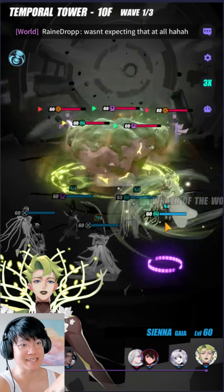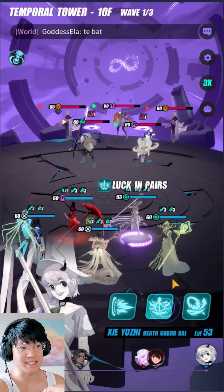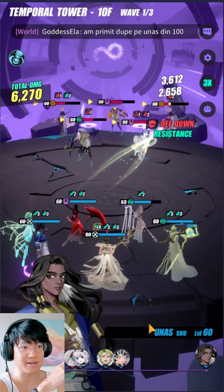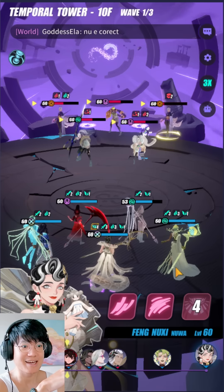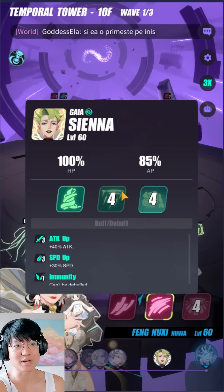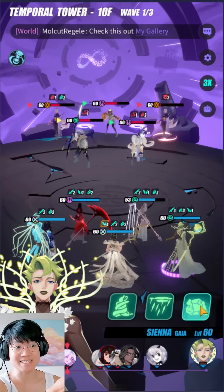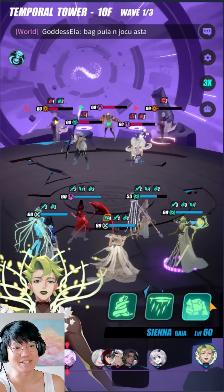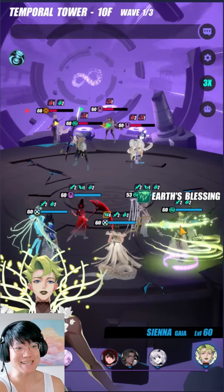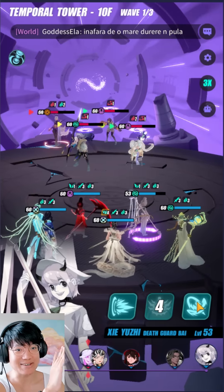Sienna uses all her skills, just throws everything out there. We land some AoE stuns, AoE slow, and after the defense break, now it's Nussie's turn again. I use my second skill on Sienna, who has four turns of each of her cooldowns used on her — she gets her turn again, but more importantly her cooldowns are completely reset, so we can just spam this. This is incredible.